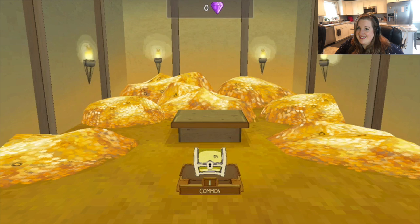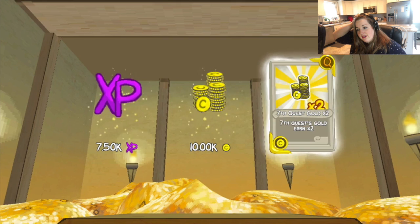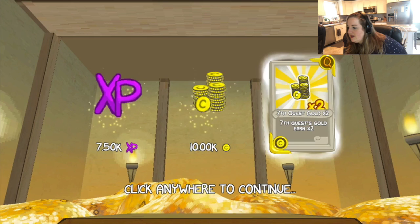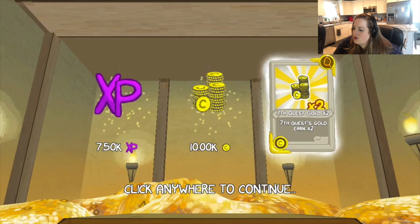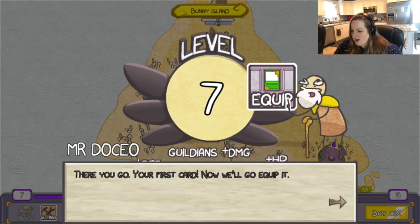Let's go to the vault. There's a lot of gold here already. That's a common chest. Fake harp — oh my god. Whatever, it's fine. Three gold things. 7.5k XP, 10k gold coins. Your 7th quest gold earned times 2. Cool. Don't mind my notifications popping up here. Don't forget to equip your cards. I don't know what that means. Click anywhere to exit. Your first card — now we'll go equip it.